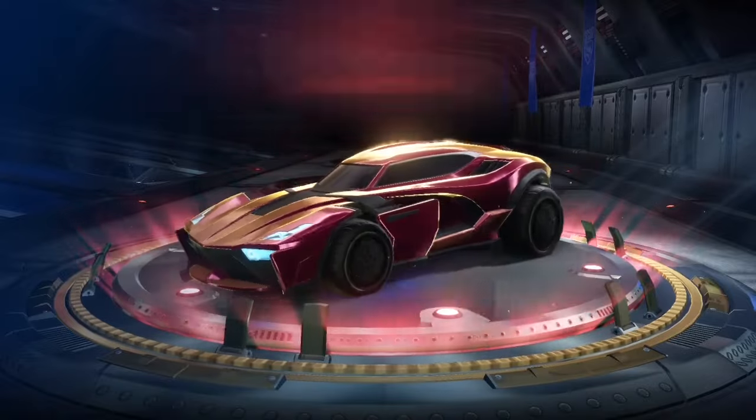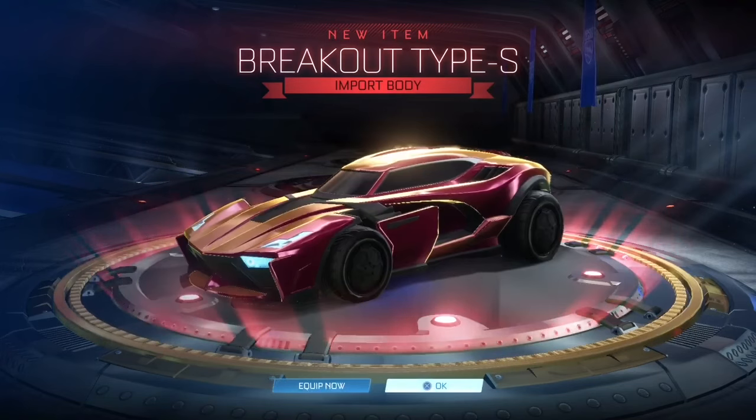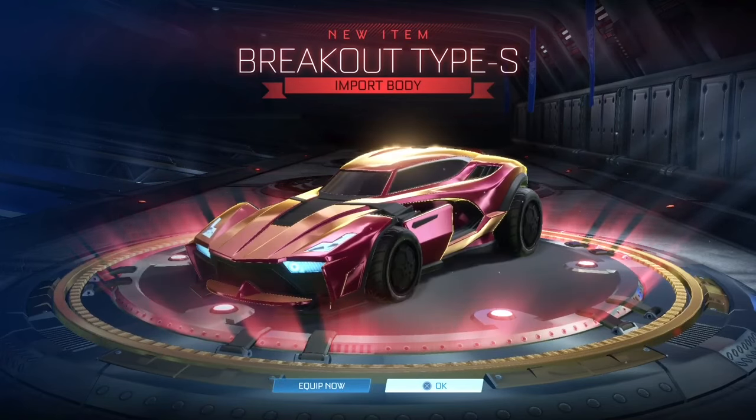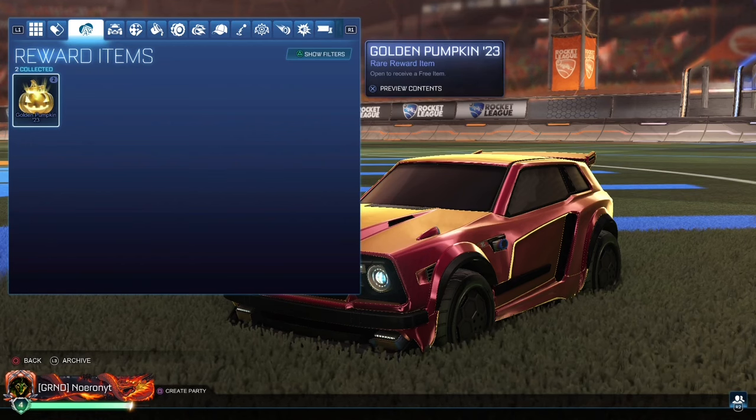It's an import — and it's a Breakout Type S. Well, you know what, could have been worse. And speaking of worse things — that's not where we're gonna go next, cause we have two golden pumpkins, and this has the potential to be anything: rare, very rare, import, exotic, black market. What is it gonna be?